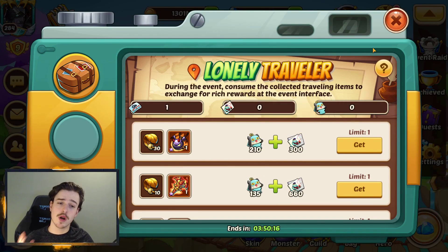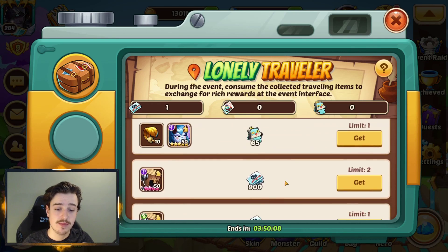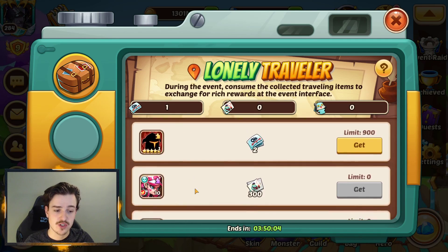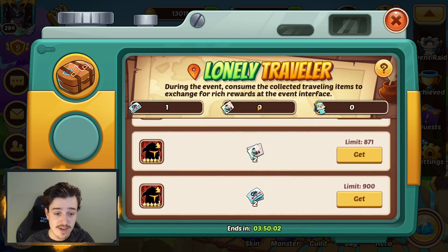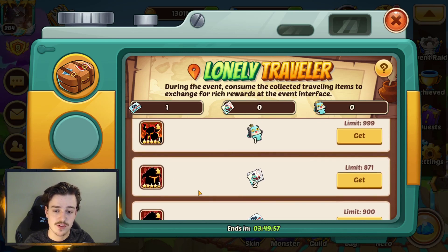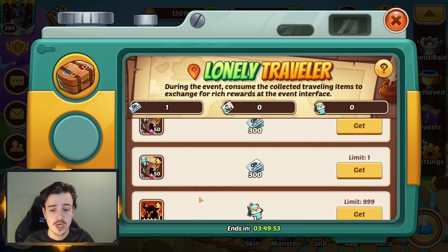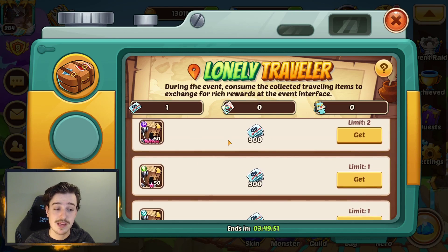The final thing I want to mention is that Lonely Traveler is ending in a few hours. Make sure you cash in — do not miss the opportunity to get your hands on Dummies or whatever 5-star shards are available, because if you leave anything left over, the only thing you'll be able to do is turn it into gold. Five-star heroes are the most valuable resource in the game, so grab yourself some shards and grab whatever rewards you can, because you will kick yourself if you have anything left over.